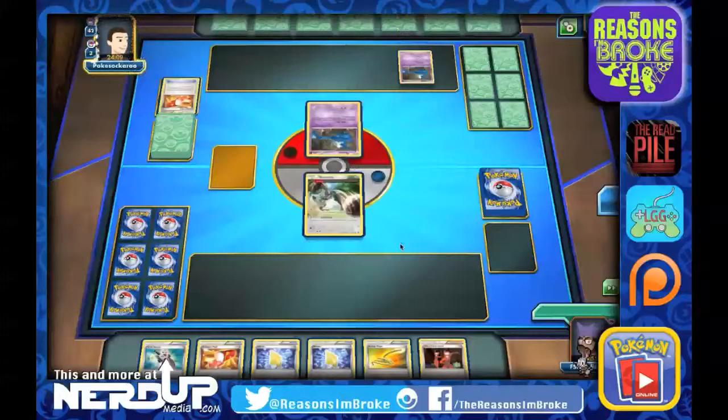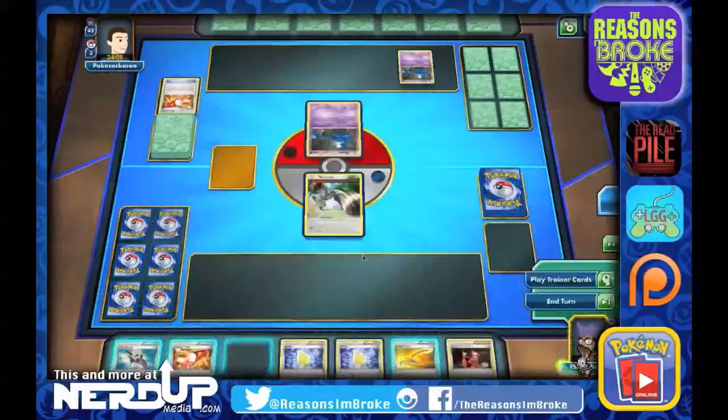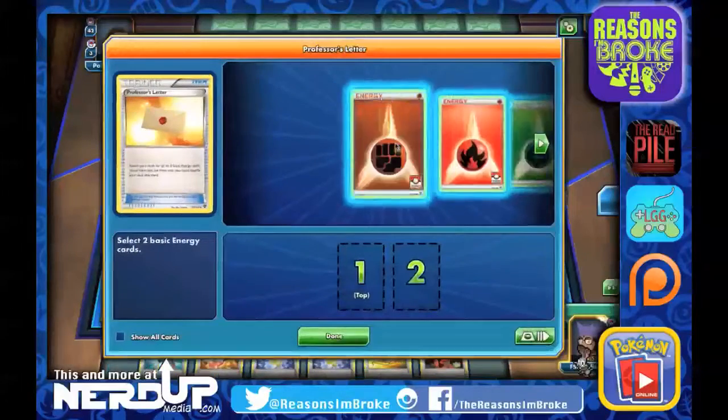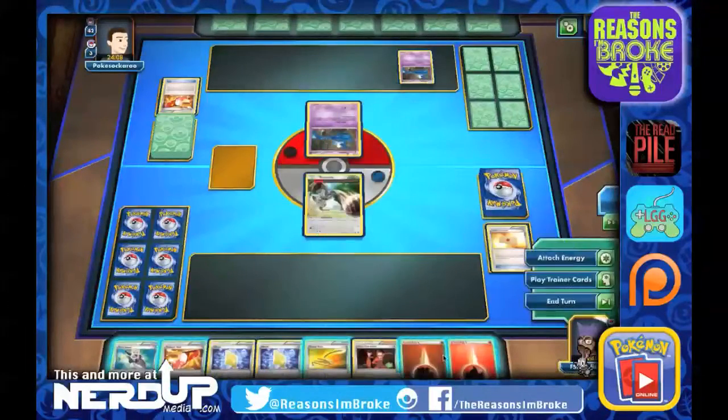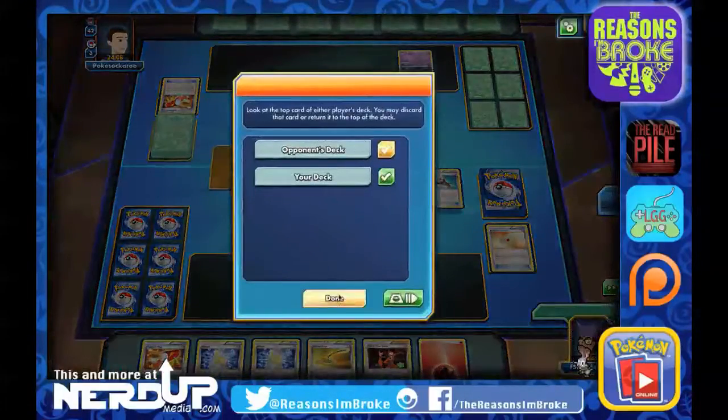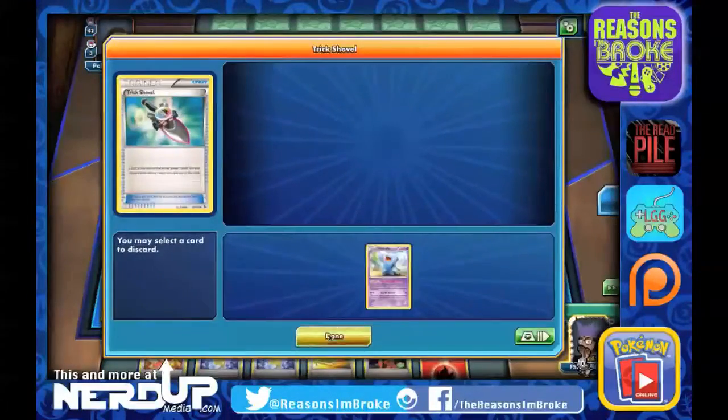There's a Trainer's Mail, so they're bringing down their deck, winding it down to only 42. Here's what I wanted — some Energy cards. Let's feed the Bunnelby. And that's what we can discard there. Maybe it's a Crobat — nope, just a Wobbuffet.